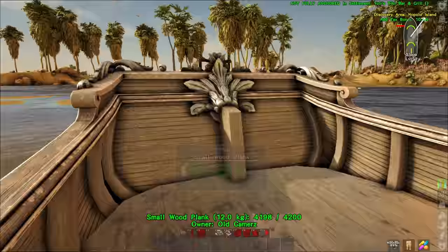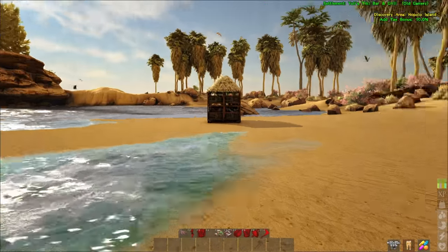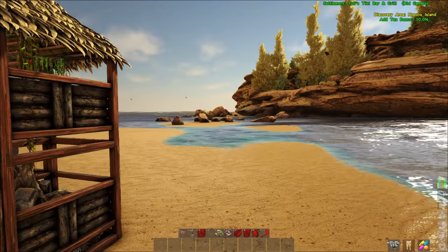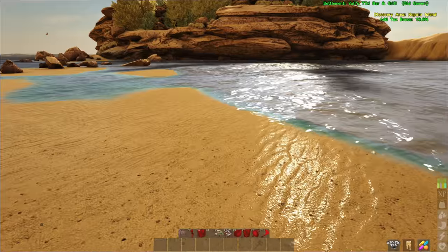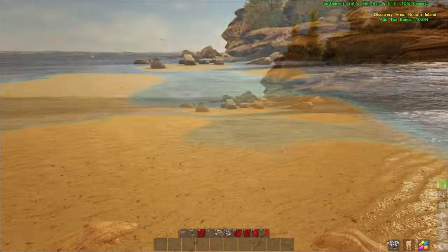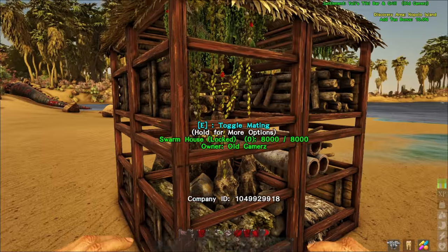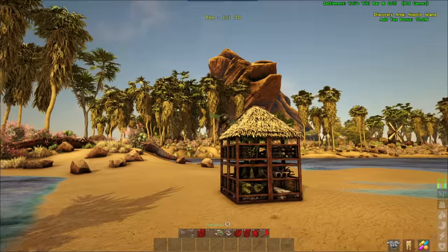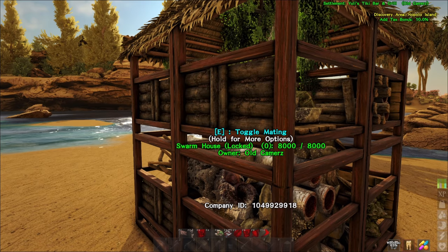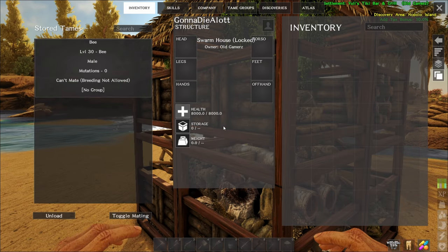Now I'll show you something else — this is something that you will need a tame rail for. This swarm house, if you don't realize it already, is also the place that you get bees. So if you find a bee hive, you want to put one of these down and get some bees — they'll get sucked into there just like the ants did. Let's spawn in a couple of bees. He got sucked in there. He's in there, and now I've got a bee. The bees will passively produce honey over time.